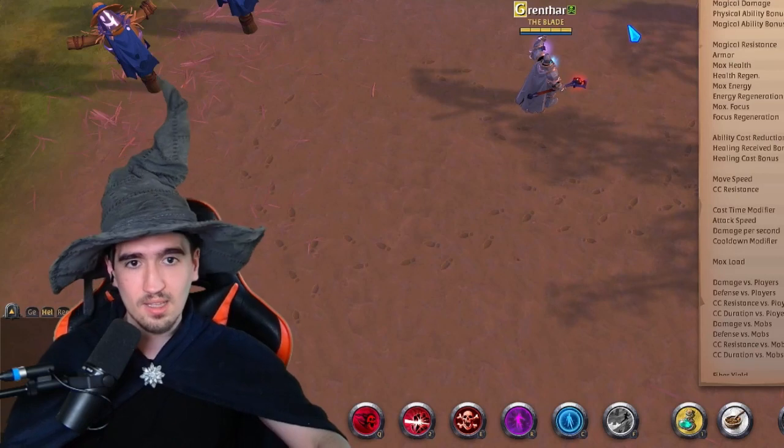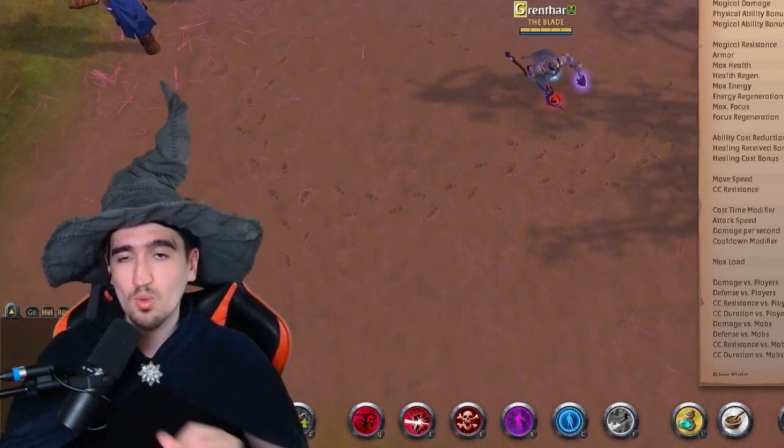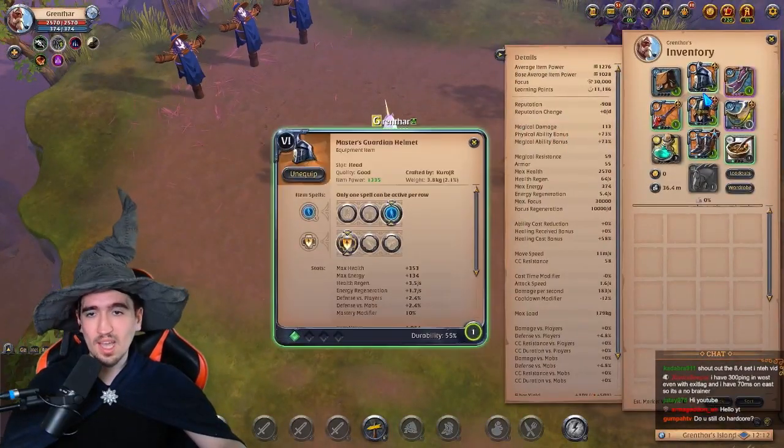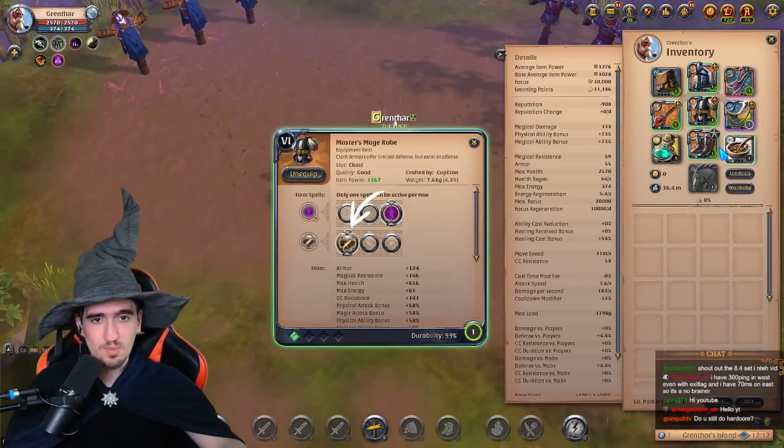I'm also going to showcase this build on my normal character that has spec and stuff like that, but I also have a new character ready to showcase this exact build. The set itself goes like this: you want to have Guardian Helmet with a third spell and first passive. You want to have Mage Robes — same thing, third spell, first passive.